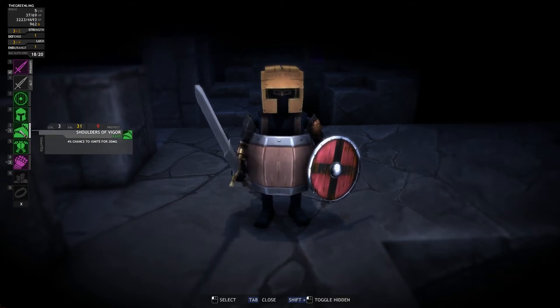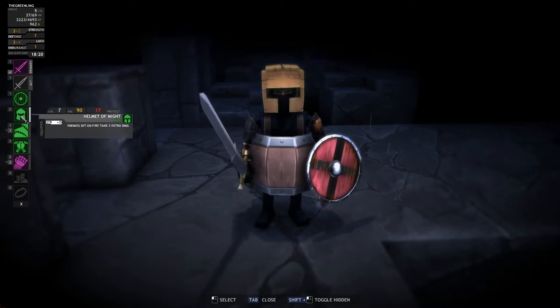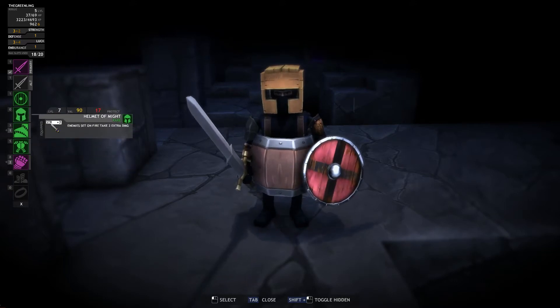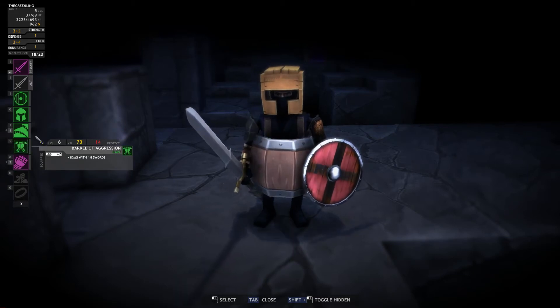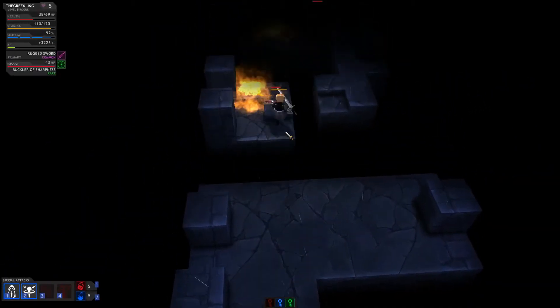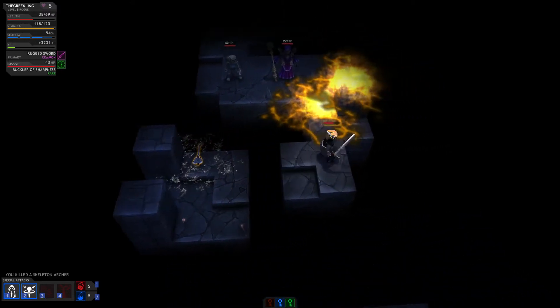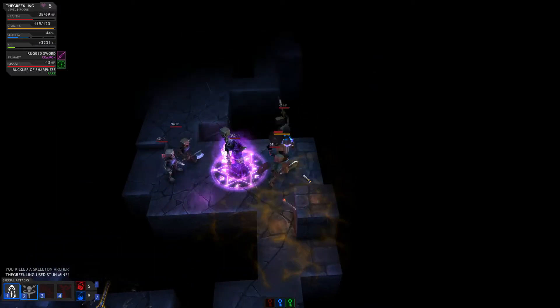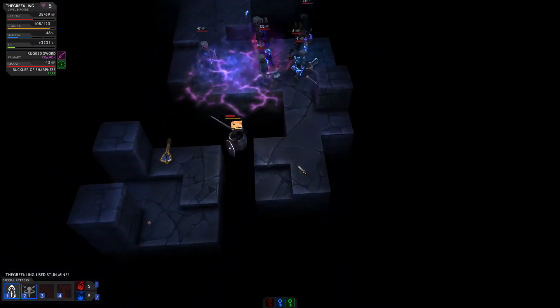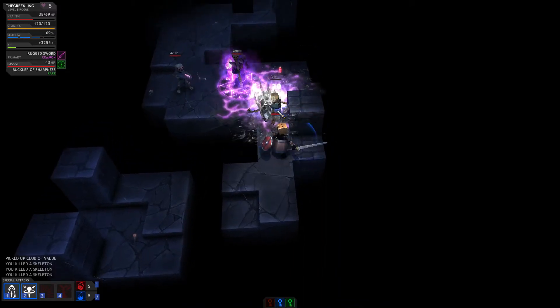Oh cool, you can actually hide items, but I don't want to do that because that's part of wearing this helmet. Our character looks a little bit silly now. I want to just grab this item — I really like that stun mine.